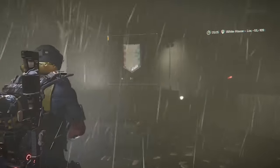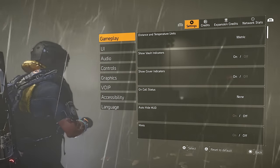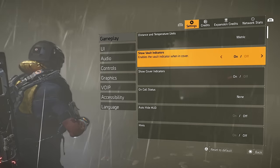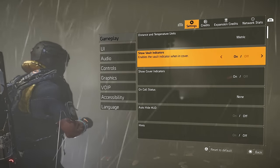You can see the storm is coming down on us, but that's not going to stop us from getting into our settings. Let's start off with gameplay. There are a couple of things you can put on — show vault indicators is something that's a personal preference.